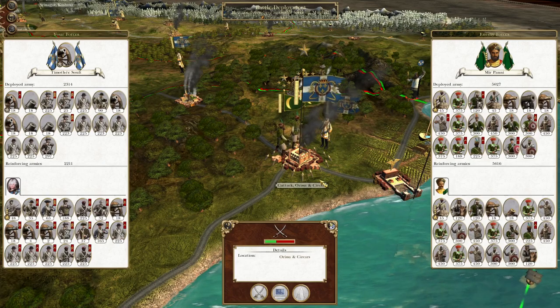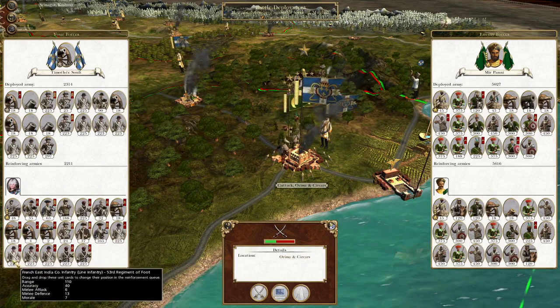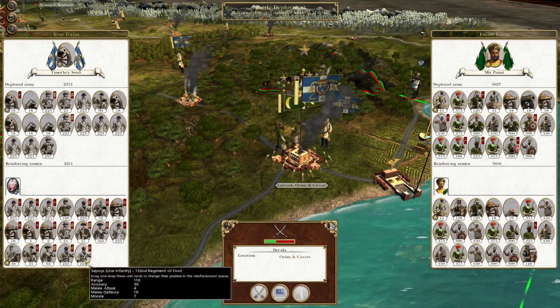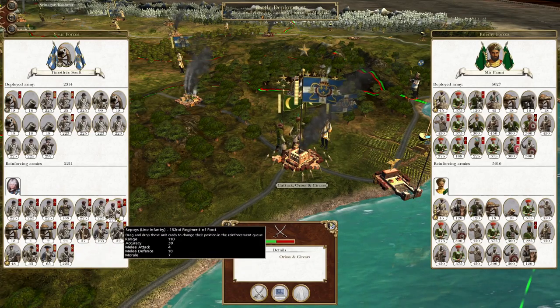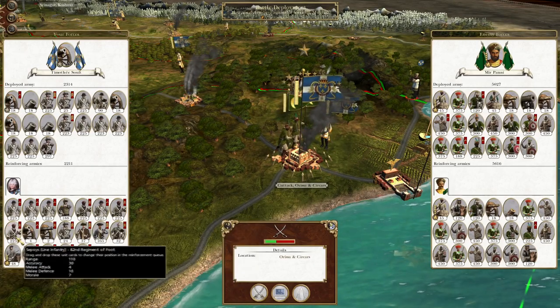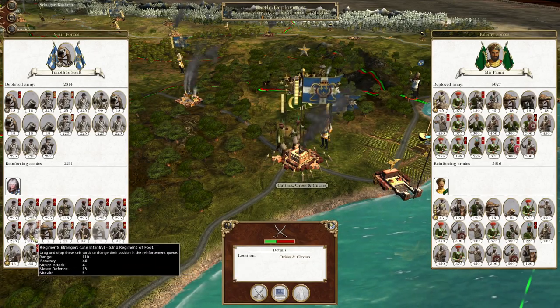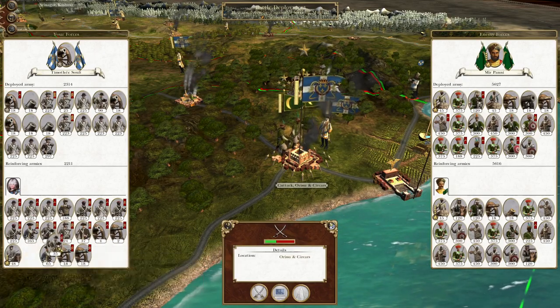To round off where we left off, the Mughals have actually been quite energized and have gone on the offensive, so we are going to have to do some shaking and changing of this reinforcement queue to make sure our most useful units come into the battlefield first. We run into quite big problems because most of this reinforcing army isn't actually usable.